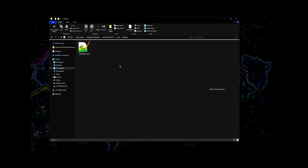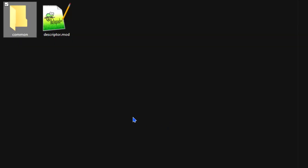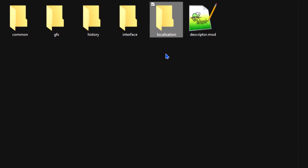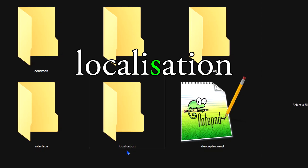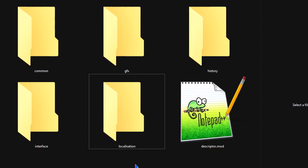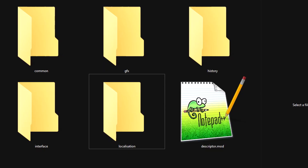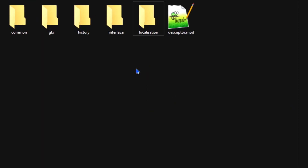Now that you know how to access your mod, we need to get some basics out of the way. You'll want to create a couple of folders, most notably: common, gfx, history, interface, and most importantly localization. A very important thing to note about that last folder is how it is spelled — localization is spelled with an S, not a Z. This is very important. If your files aren't working, check that spelling first.